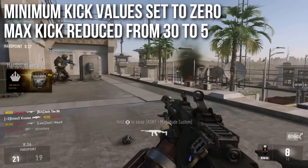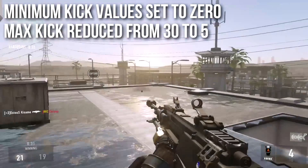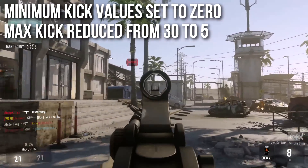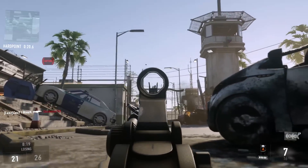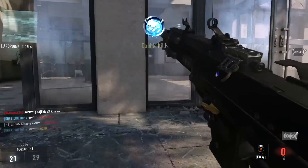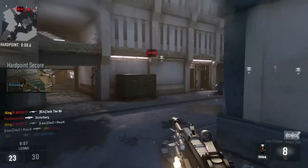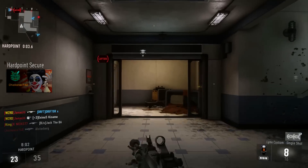The minimum kick values have been set to zero and the maximum kick values have been reduced from 30 to 5. Guns in the game can be set to always kick at least a certain amount, and up to a certain maximum. Now there's no minimum kick required, meaning it can theoretically do little to no recoil at all, and the maximum has been reduced from 30 to 5 degrees. It used to be able to kick all the way up to 30 degrees, which is absolutely crazy.